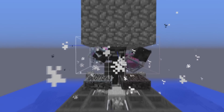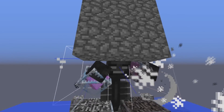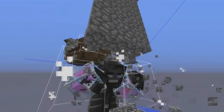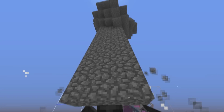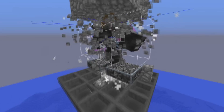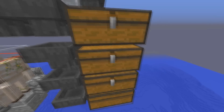When the wither takes damage he breaks blocks around him — a 4 by 3 by 3 area — destroying these blocks. Right here we have a simple cobblestone generator producing cobblestone, and the wither is breaking it. The cobblestone is collected by hoppers in the center underneath the cobble walls, as well as hopper minecarts which place items into these chests for you to use later.